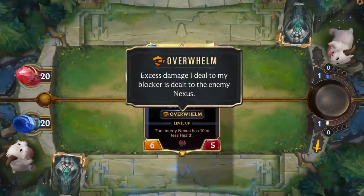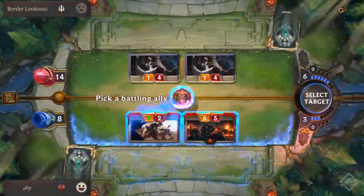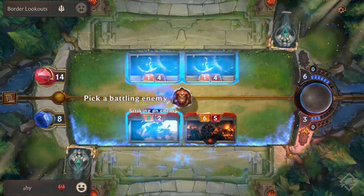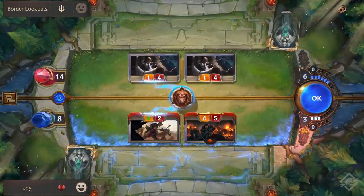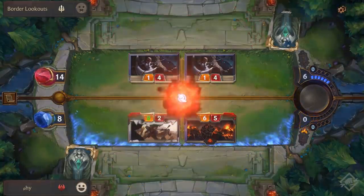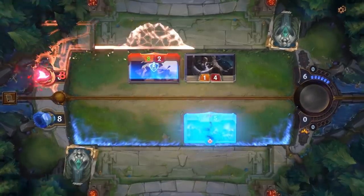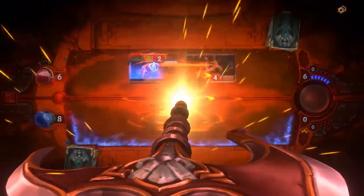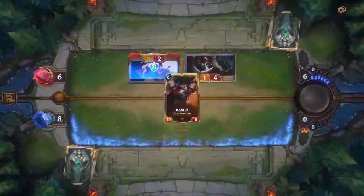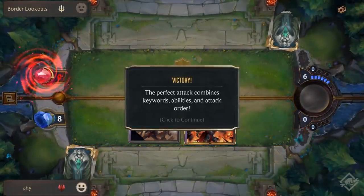Overwhelm is our next one. It inflicts damage beyond what would kill the target to the enemy Nexus. In this tutorial it gives you various puzzles to solve using Overwhelm damage to kill the enemy Nexus in that turn. We use our Hopeful and give it Overwhelm with our Burst spell. We strike through the defender with Whirling Death, allowing our Hopeful to hit the Nexus, taking it under 10 health and allowing Darius to level up. We then use Overwhelm on Darius to cut through the defender and finish off the remaining health on the Nexus.